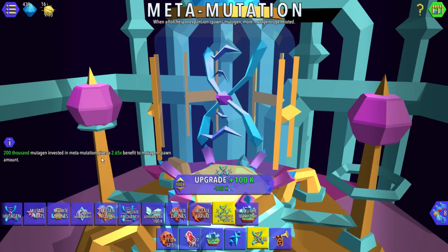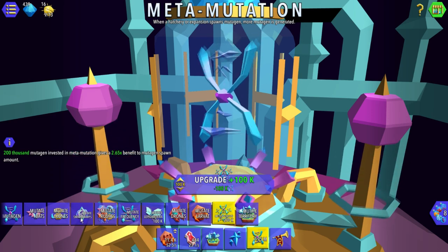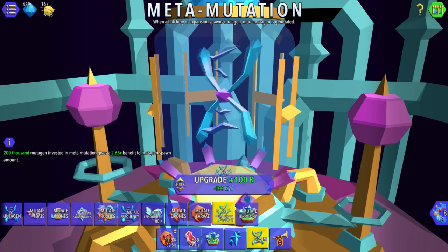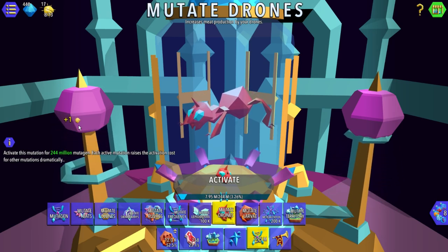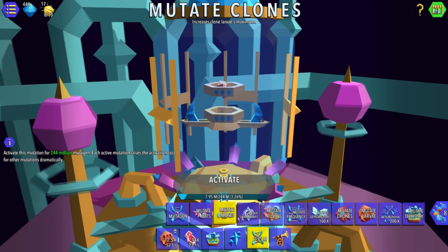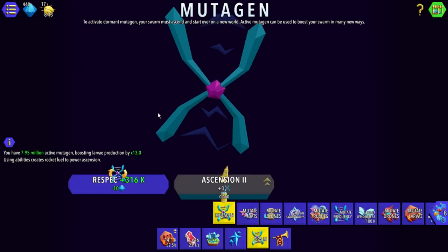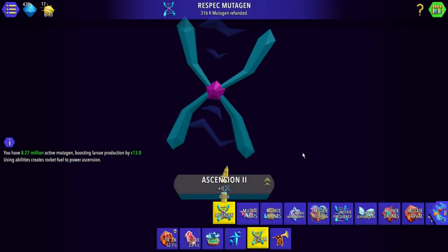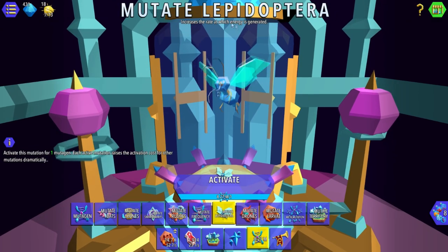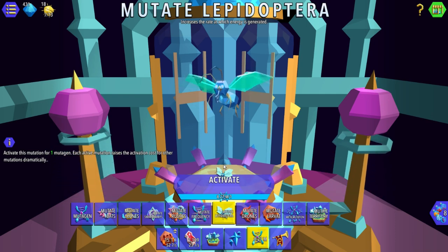Oh yeah, this is it, right? I upgraded the wrong thing. That says meta mutagen — where's the meat one? It's supposed to be a meat mutagen. That says meta mutagen — that's not what I wanted. I don't know which one of these I'm looking for. I messed up, so we're respeccing. I don't know how many times I can respec, but we're doing it. It's the drone guys — basically these guys we're going to be doing. I can't believe I accidentally did that — I literally saw 'meta' and it looked like 'meat' being so small. You guys are probably yelling at me.